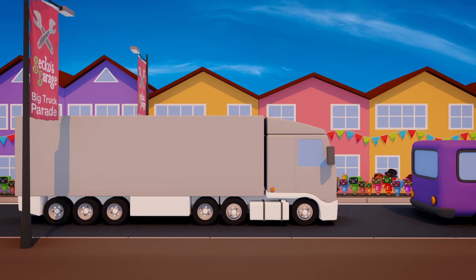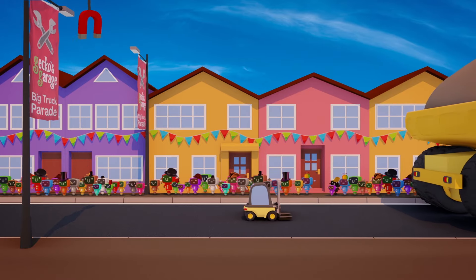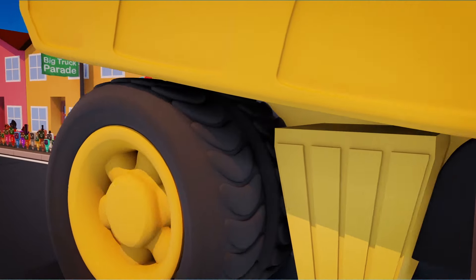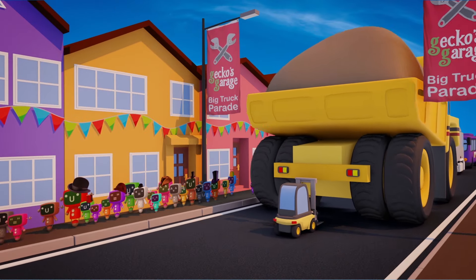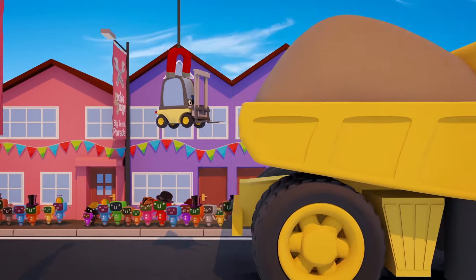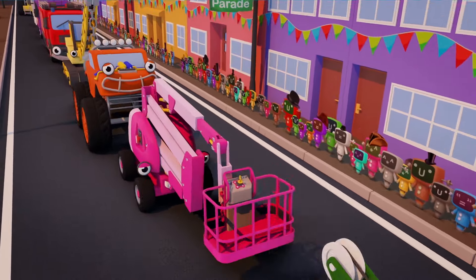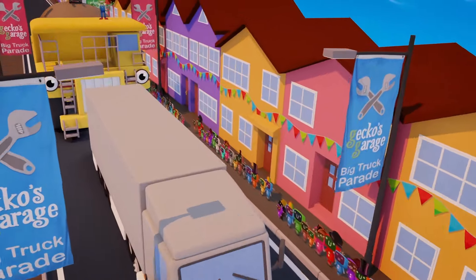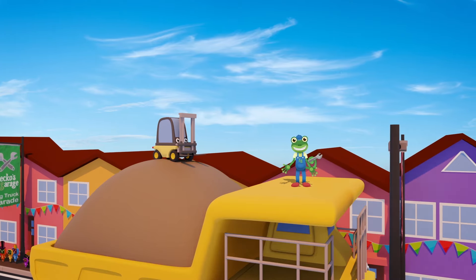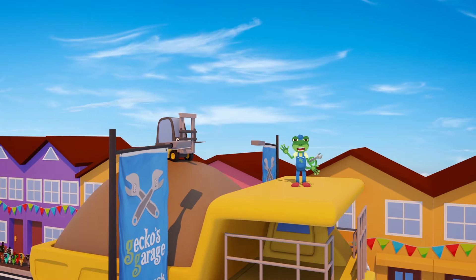Poor Florence has missed most of the parade. They've had to carry on without her. We'll have to drop her at the back of the line. Oh dear, this is no good at all. Nobody will notice tiny Florence behind giant George. And all she can see is George's back. This won't do at all. But I've got an idea. Hold on Florence, let's get you a better view. Hello again Florence. Welcome to the best seat in the house. Now Florence is the highest in the parade. She can see everything from up here. And everyone can see her. Fantastic! I'm glad we could get Florence fixed up in time. Thanks for joining us today for the big truck parade. I hope you enjoyed it as much as we did. And I'll see you again soon. Bye!